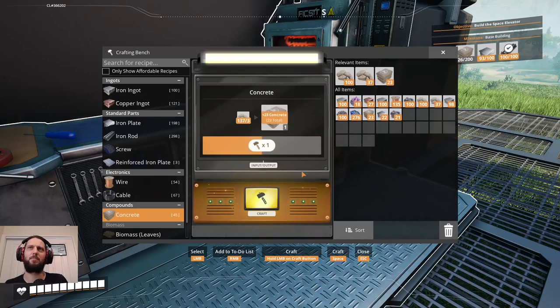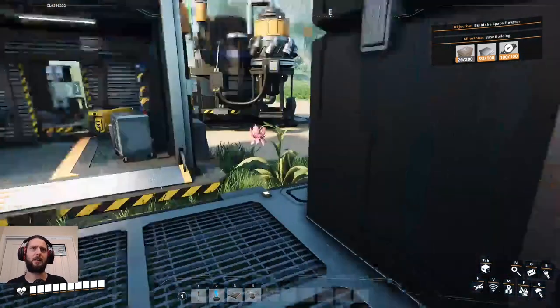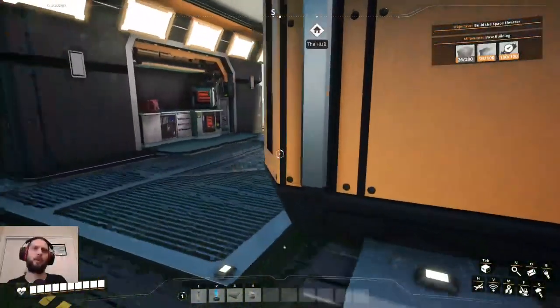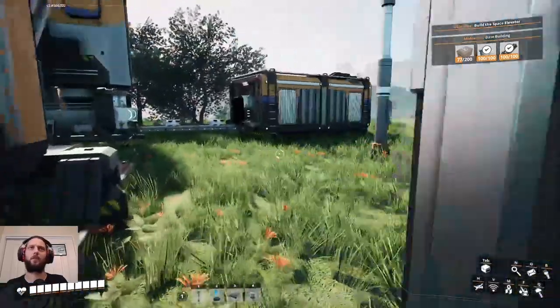Especially given the number of items we need. But we're almost there on this base building milestone. We're almost there on the space elevator on the other hand — we need tons of stuff. Let's put away those — there we go, so we're almost there.